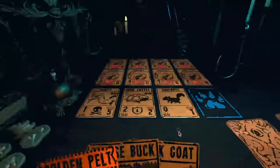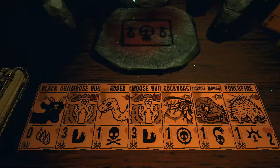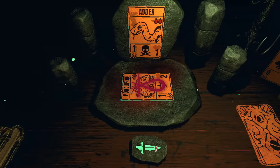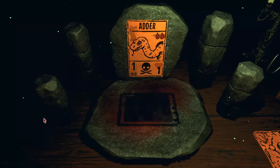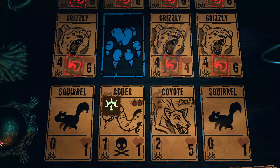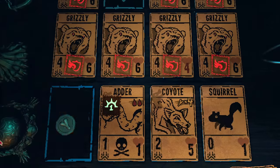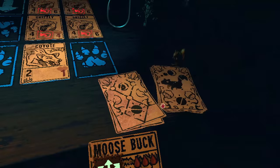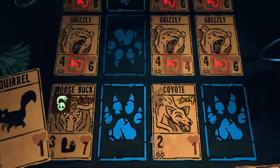One of the combos you can do with Touch of Death is add the Sharp Quills sigil from the Porcupine. A card with both sigils will not only one-shot anything that it attacks, but also anything that attacks it, because the damage done from Sharp Quills also triggers the Touch of Death sigil. So by having a card with both sigils, you can take out two grizzlies in just one turn.